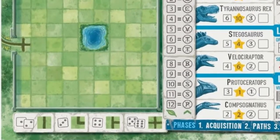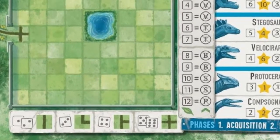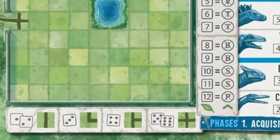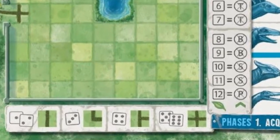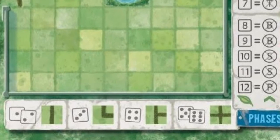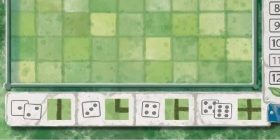Path phase: in the path phase, the same die or dice results are used to add paths to your park. Consult the grid at the bottom of the player sheet to see what types of path you must draw onto your map. The path icon can be rotated any way you like and placed anywhere — it does not need to be connected to anything else, so you can place a path and plan to connect it at a later point.